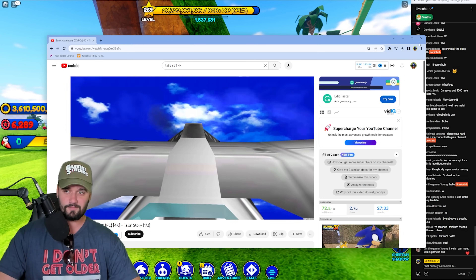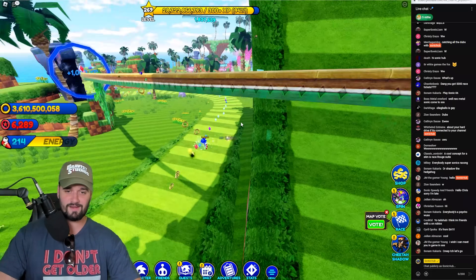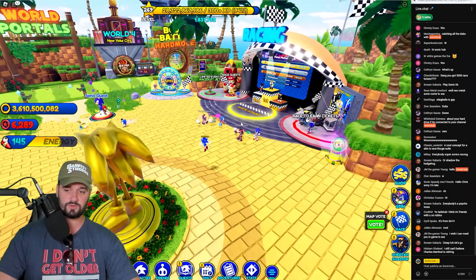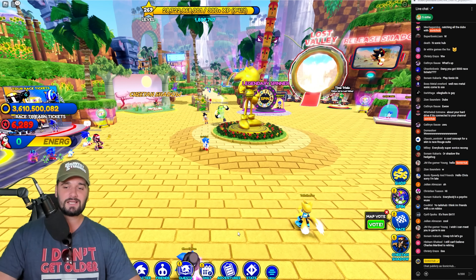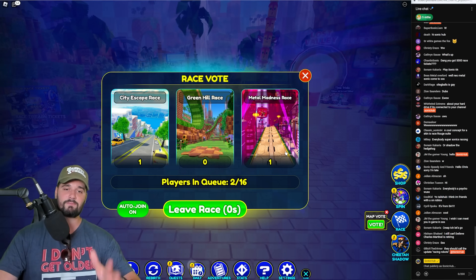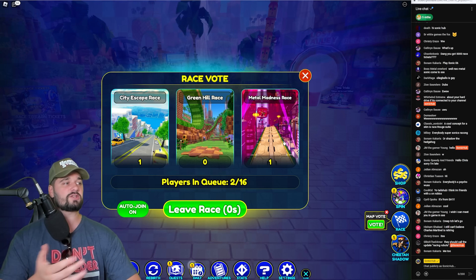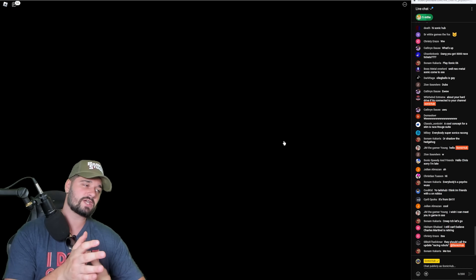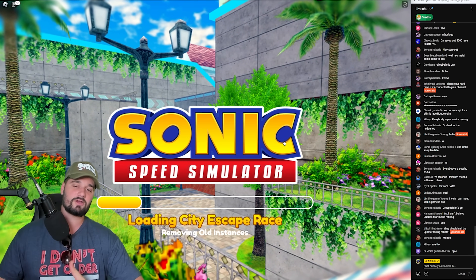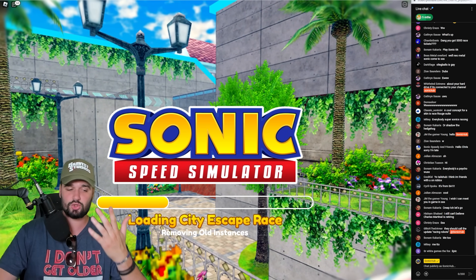It's based off of the SA1 tornado that Tails uses at the beginning of his story when he's flying the tornado. It's a free tornado, so it's better than nothing and it'll help with some of those newer events and scavenger hunts. Metal Madness is overall the best; city escape and Emerald Coast are good as well for a lot of tickets, but the risk versus reward might not be there if you lose.